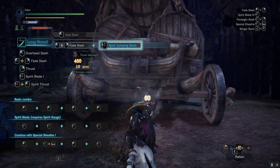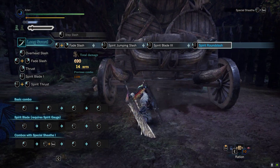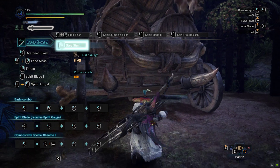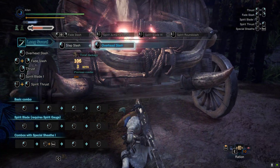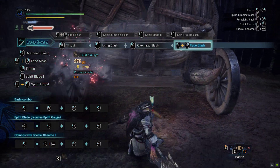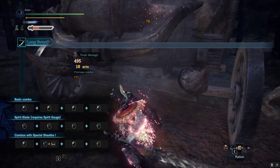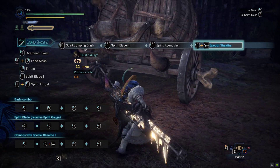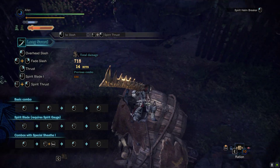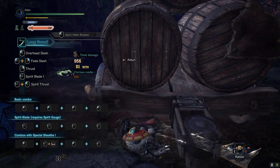When you want to do a really short or quick version of the Spirit Round Slash, you'd want to do a fade slash before you fully do your round slash. And once you do that, you want to — just look at my screen. Like that's what you'd want to do.